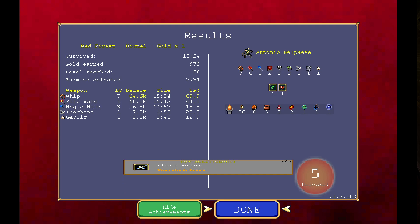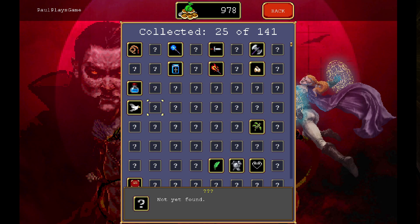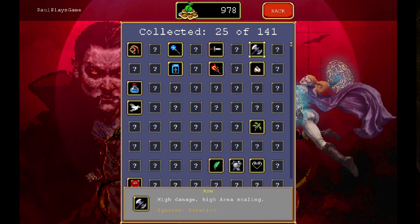Garlic quite respectable, and Peachone did more than I thought. Best cooldown in duration. Speed, duration, area. Which reduces weapon cooldown — so if I see cooldown yeah, that directly impacts that. Ignore speed. That's duration, area, duration — amount, duration, speed ignores amount, duration, speed.